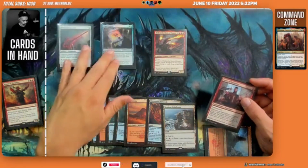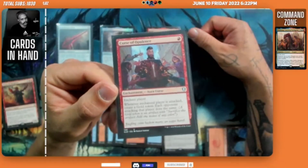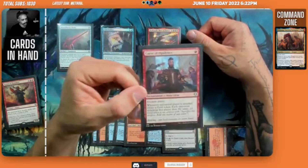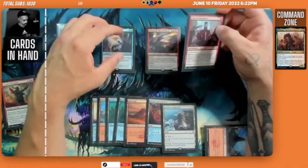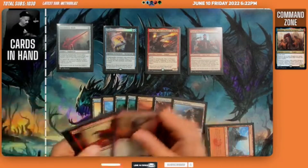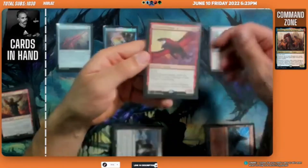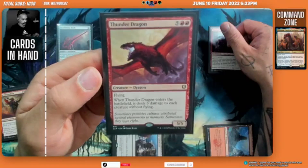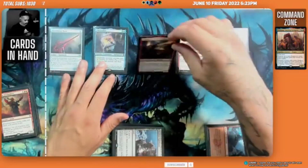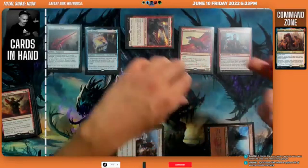We cast Curse of Opulence on an opponent. We still have seven mana left, so we play Thunder Dragon — when it enters the battlefield it deals three damage to each creature without flying, essentially wiping the board again. We go to combat and deal seven damage to somebody with Dracuseth and pass the turn. We don't get anything off Curse of Opulence because Thunder Dragon destroyed the creatures.